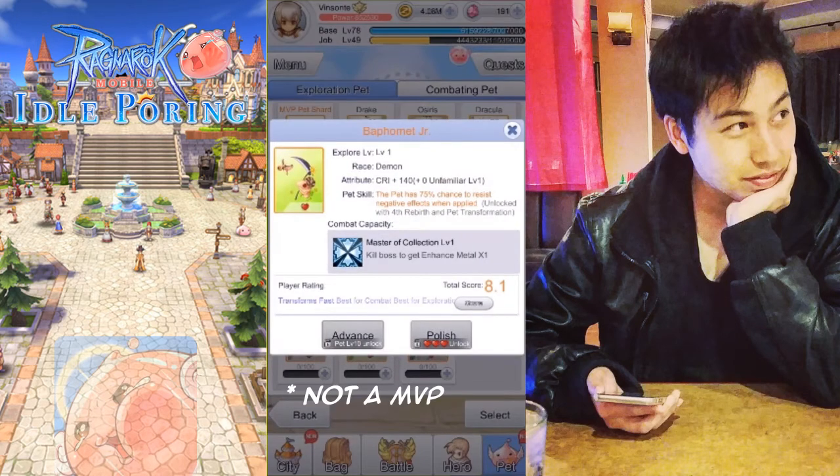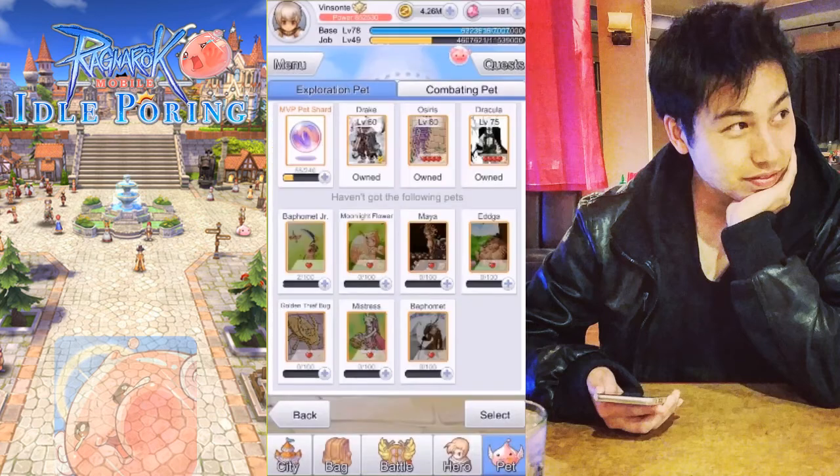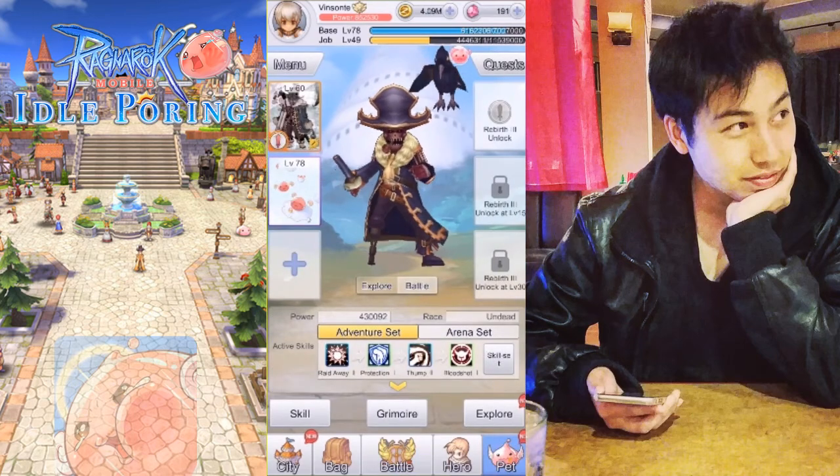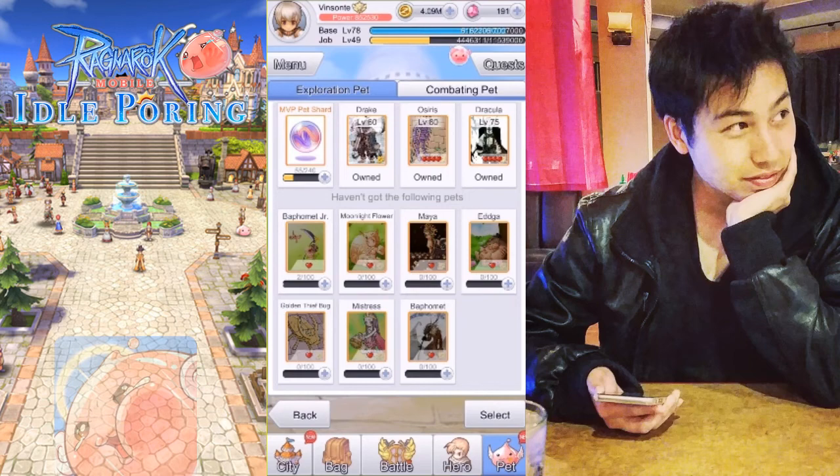As a bonus, Baphomet Jr. starts at critical 140 at level 1 and increases over time. Its compound capacity gives you enhanced metal, which you need for refinement and things like that. Overall, I think you should get any of these to help with your progression — Drake, Cone-tief Bug, or the attack pets to kill monsters and progress deeper into maps. If you have any opinions or discussion, feel free to talk in the comments below.